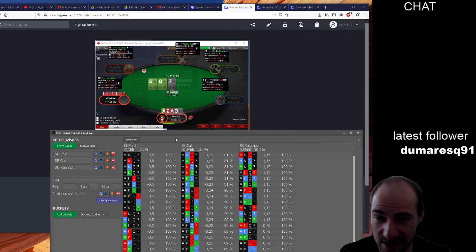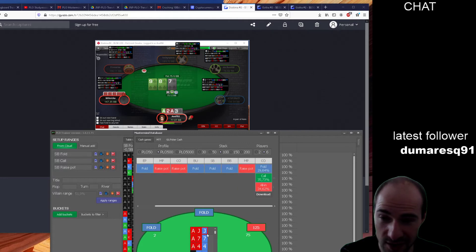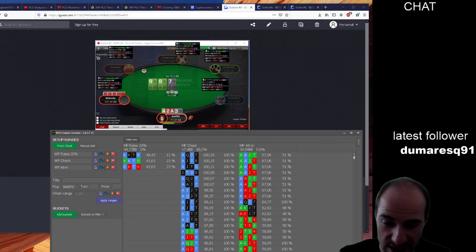That one is not as tough as it might seem. This is a 4-bet pot, but I think we need to check and fold — although this feels very dirty when you've got aces and almost put all your money in preflop. Let's see what the solver thinks. A flush is possible and it's on us. We got ace-ace-deuce-3.